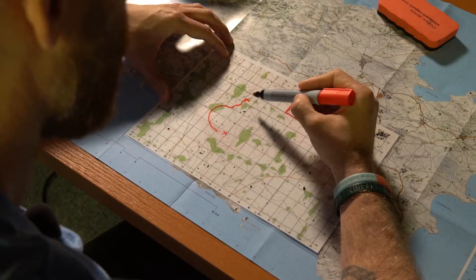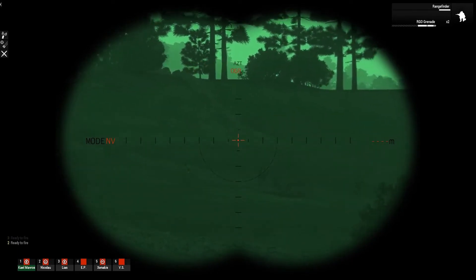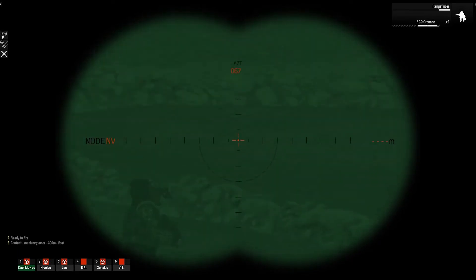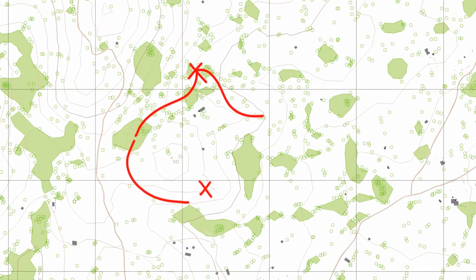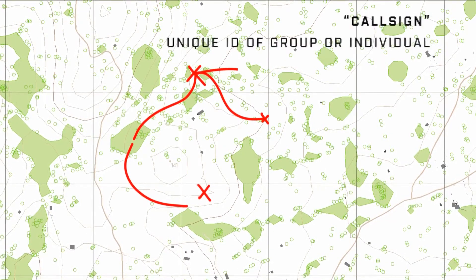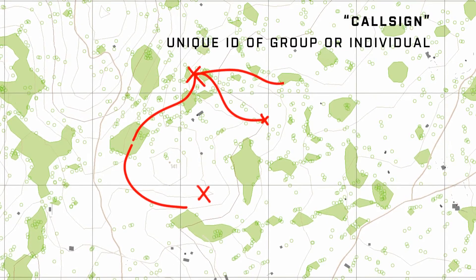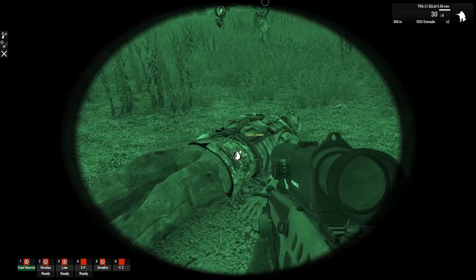Everything in front of us was enemy controlled. At this point we had great eyes on this area, and this afforded us the ability to map the enemy patrol routes. From there I split my team — I sent three callsigns with my MGs and my Medic, and myself and two other callsigns pushed down. We found our target there, which was the missing patrol, treated him with first aid, and he was able to give us vital information that led us to finding a mortar position.